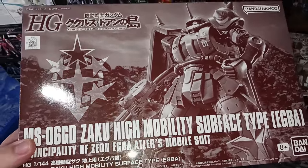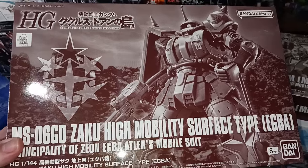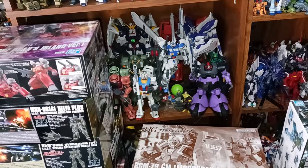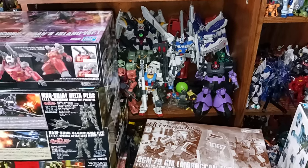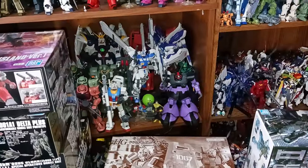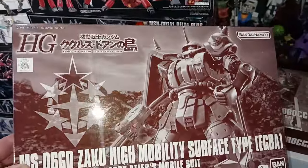If you guys have any tips on how to do water slides, especially over corners, please let me know. One of the only times I've done water slides was for the MG Hi-Nu Gundam — absolutely miserable time, and I didn't know you're supposed to seal them off, so now they're just peeling. Hooray! I'm just gonna paint those at some point. From afar they look fine, but if you zoom in on that Master Grade Hi-Nu Gundam they look horrible.